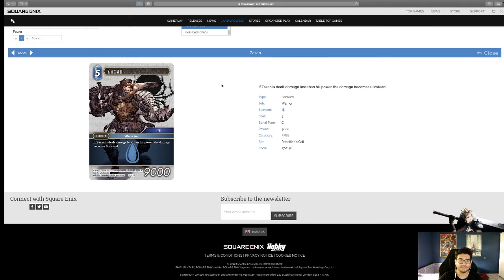Sazan — FFBE. If Sazan is still damaged but less than his power, the damage becomes zero instead. It feels like every set we get a big five-cost Water 9K guy that takes reduced damage but doesn't do much else. He's a basic unit in the game so I'm not super impressed, but if FFBE or Warrior-type synergies become more relevant he might see some play. He's fine in limited.